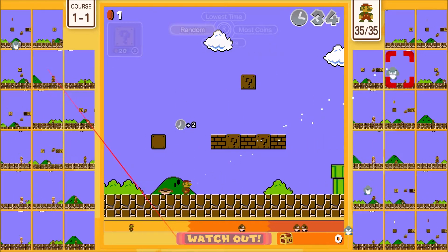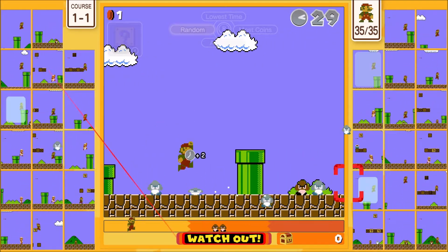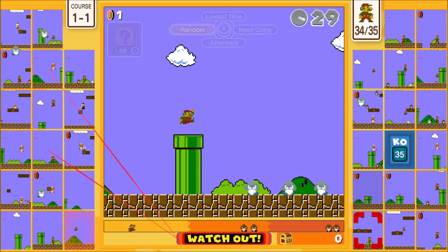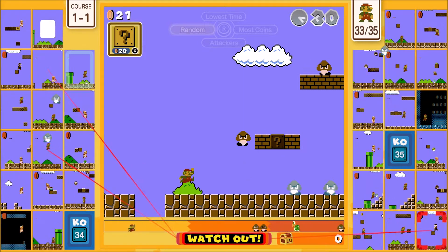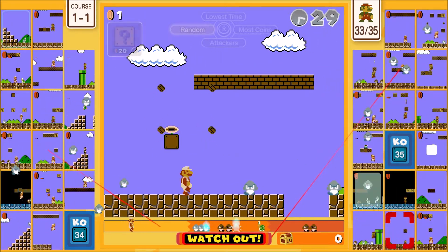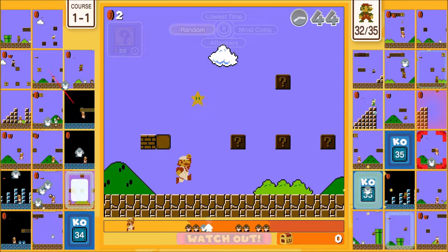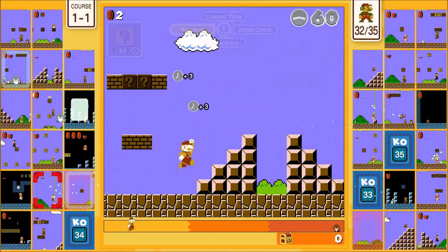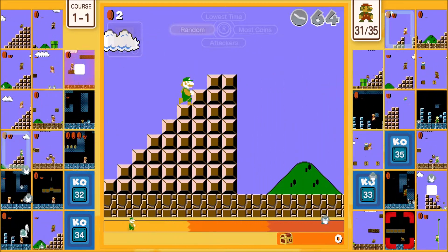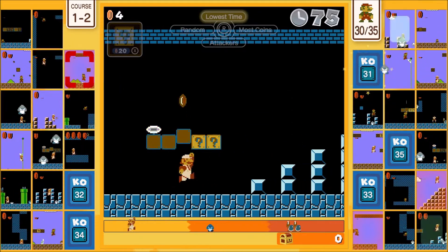I'm weirdly slow — I think I'm used to playing this game on a stick; I was playing it on the weird Joy-Con D-pads yesterday. But this game works better with a D-pad than a joystick. There's a radar on the bottom showing enemies that are coming — it shows how many enemies are close to you and where you are in the level.